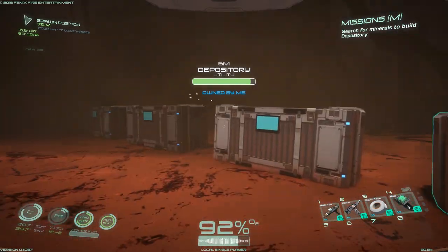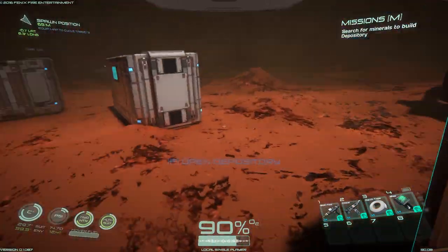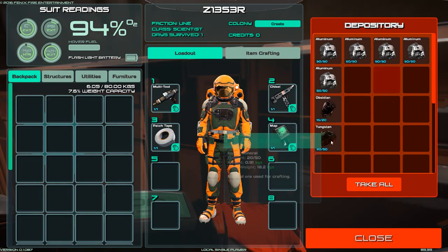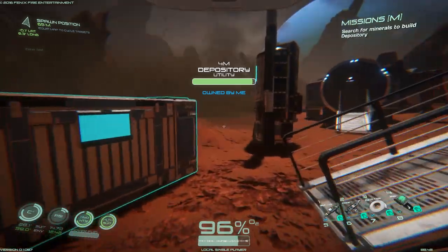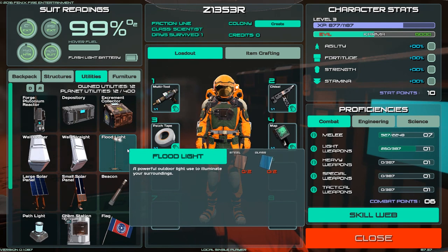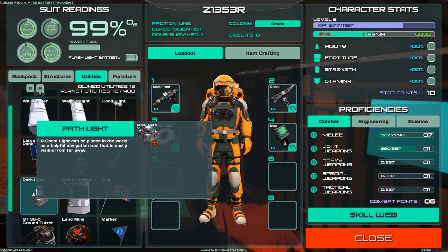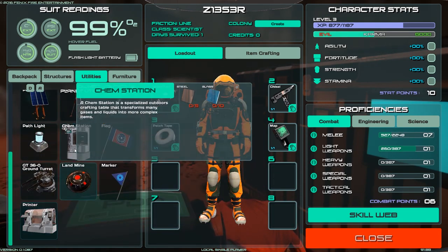Let's throw this tungsten and obsidian in here. I don't think we've hit anything we needed that for yet. Let's take a look at a floodlight — powerful outdoor floodlight. And what is a pathlight? A chemlight to be placed in the world for helpful navigation, visible from far away. It's made at the chem station and the printer.